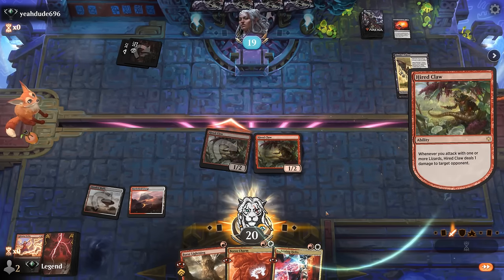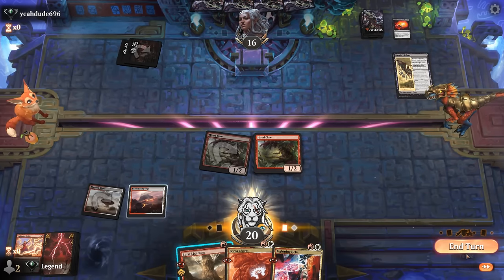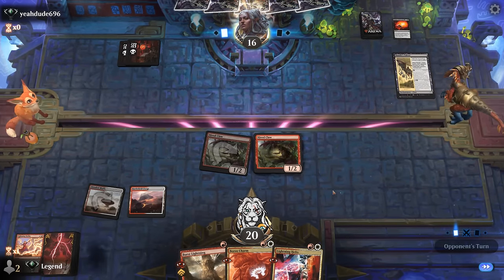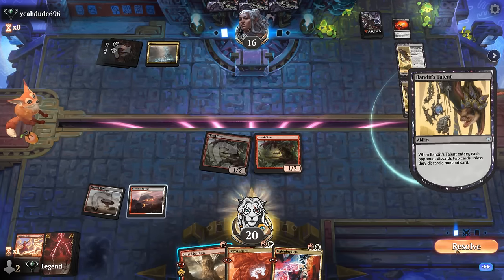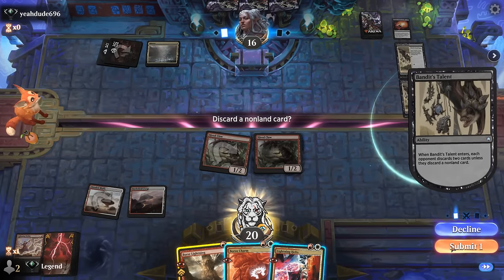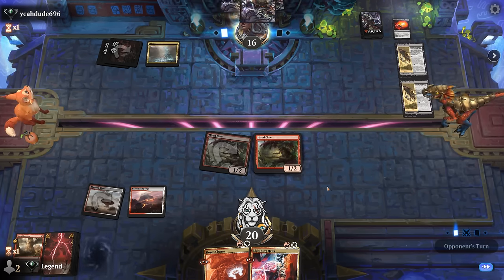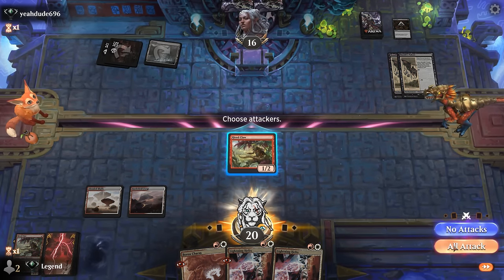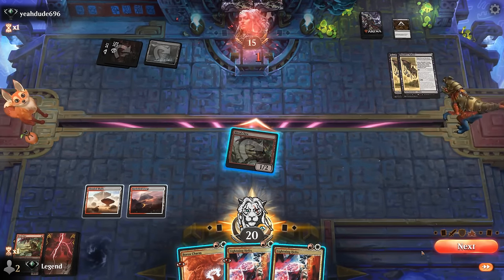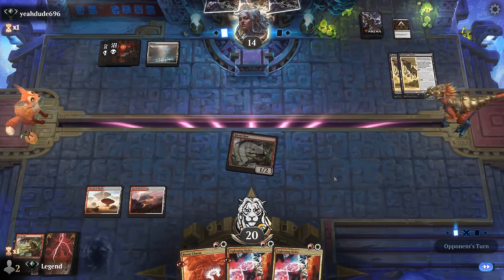We get two triggers and still have Burst Lightning to maybe answer a bat. With another talent down, the Lightning can go there. There's an argument for discarding a two-drop so we can potentially empty our hand next turn, but we'll see how it plays out. They have a Cut Down left as well. We attack and pass. We can Boros Charm for four damage end of turn — making the team indestructible isn't necessarily worth it here.